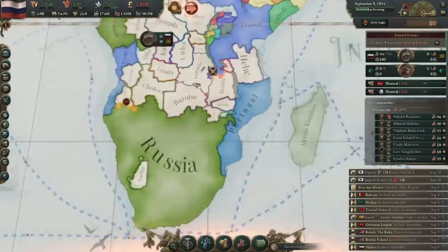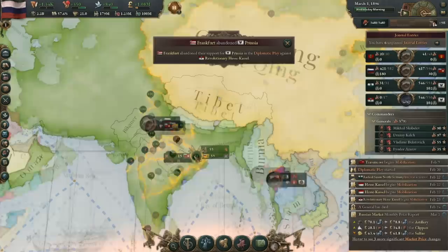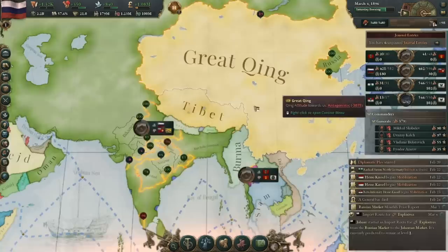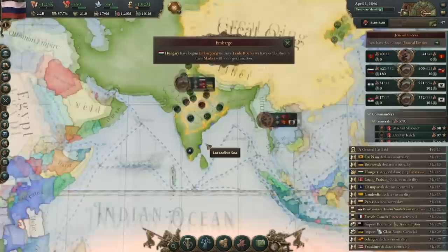Heading into September 1894, my standard of living is 21.1 with 2 billion GDP. I made the switch in December 1893, at 20 standard of living and 1.8 billion GDP. I'm going back to the third level of farming, which will rebalance the price. By March of 1896, my GDP is 2.2 billion, and the standard of living plateaued around 21.0. In a way, the standard of living deflated, but as I expected, it ended up rising higher than it deflated, and the GDP kept up. That's most likely thanks to my economy continuing to grow, but I think the point is that you can sort of inject money into your people through subsidies temporarily.